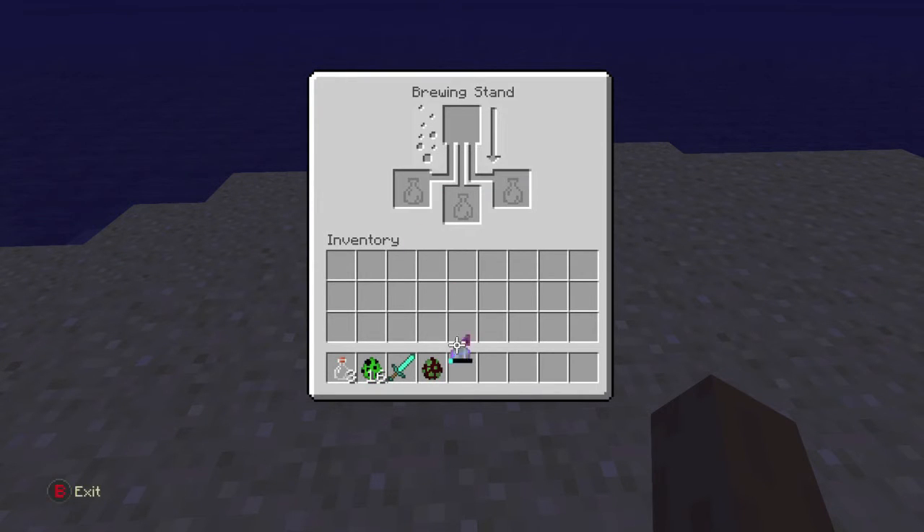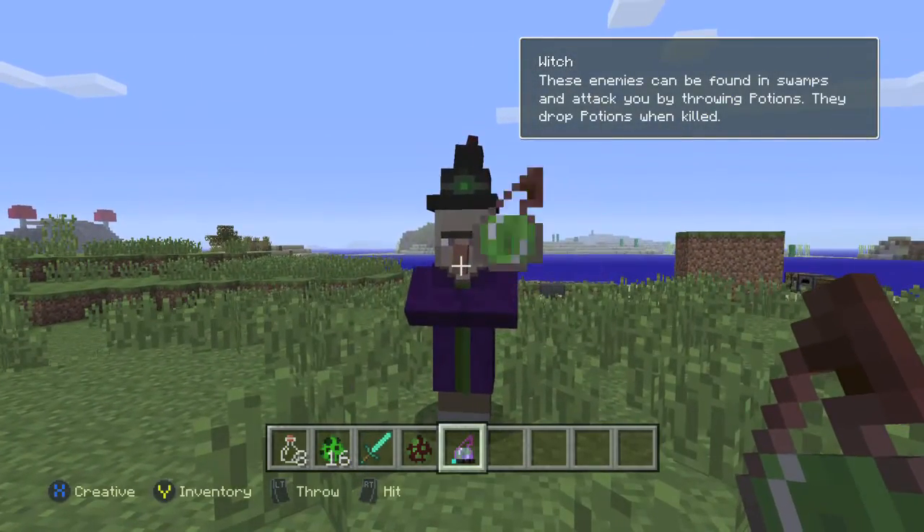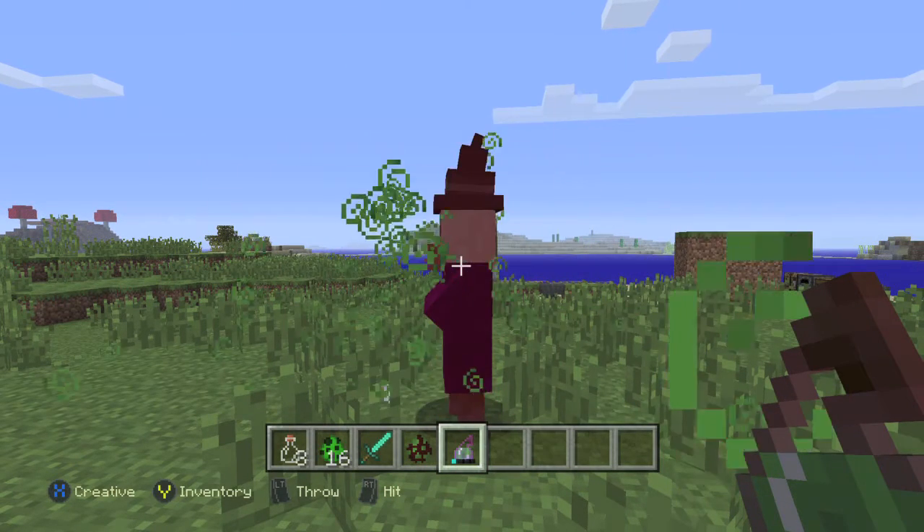Once you have that, all you have to do is find a witch roaming around and just throw it at her. Once you do that, you should get your achievement, and that's all there is to it.